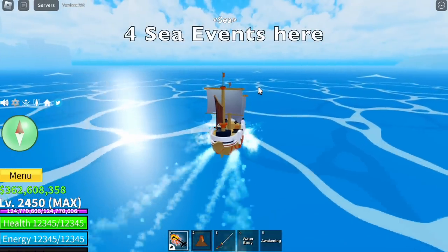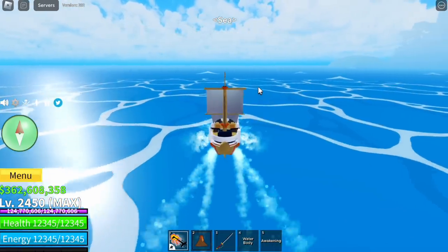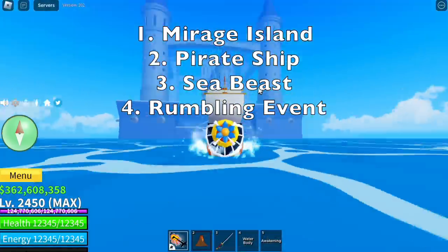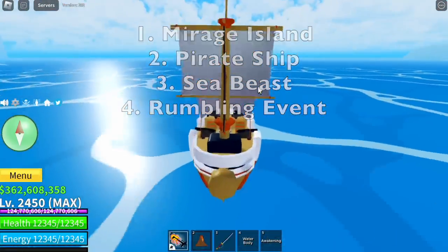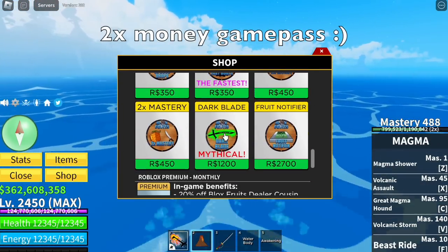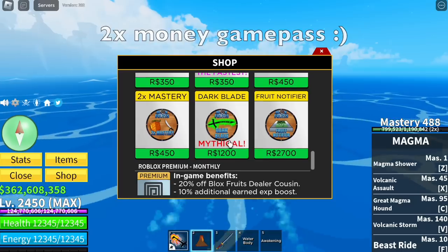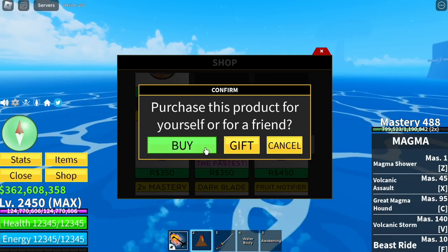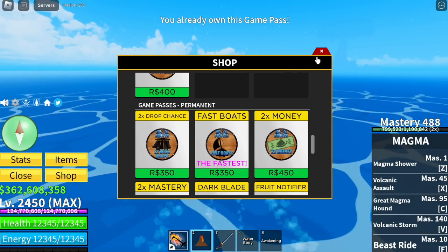There are four sea events here: first is the mirage island, another one is pirate ship, sea beast, and rambling event. But before that guys, I have a two times money game pass, which means I will get two times the money — not on chests, but on quests as well as sea beasts and rambling event. So as you can see, I already bought it.